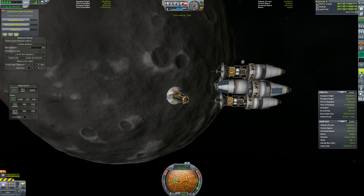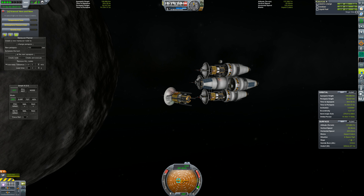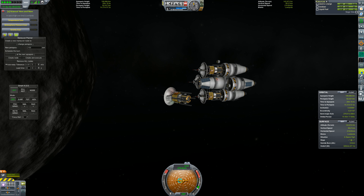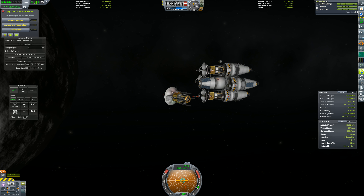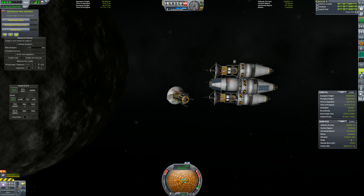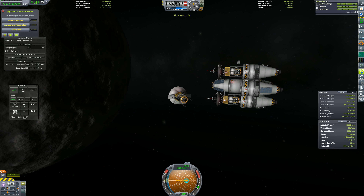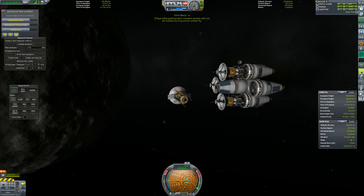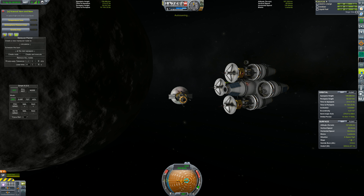So the next step is we have to wait until we hit the apoapsis, which is our target altitude. Next step is pretty simple: when we hit our target altitude, we're just going to circularize. There we go.